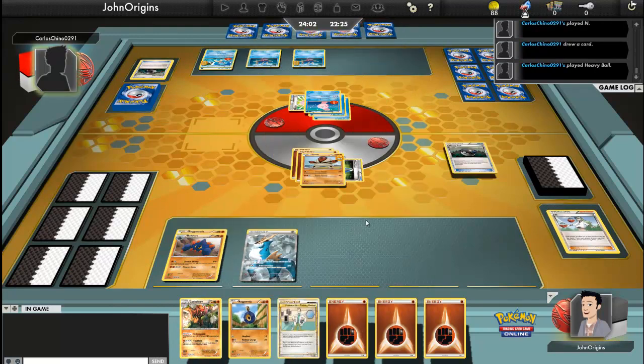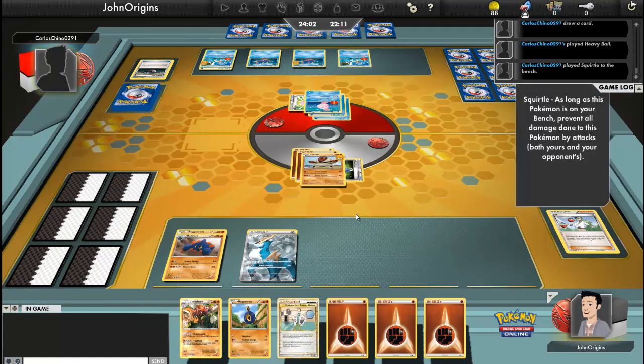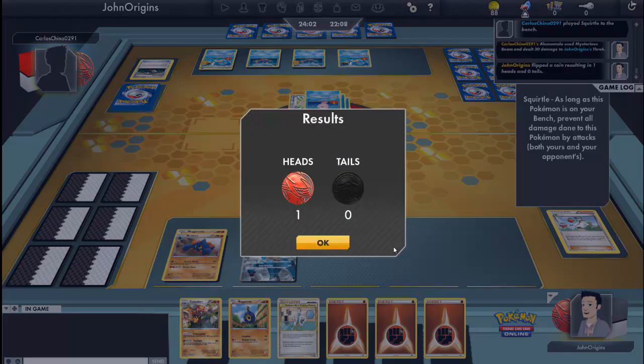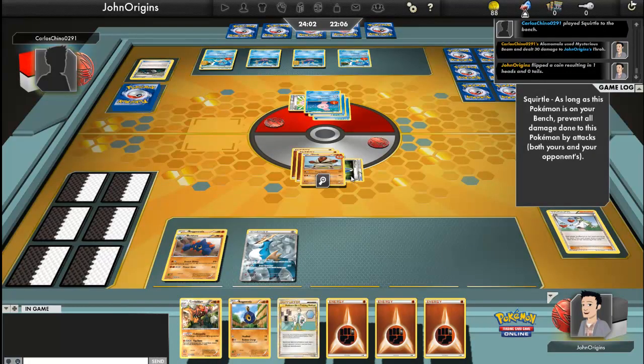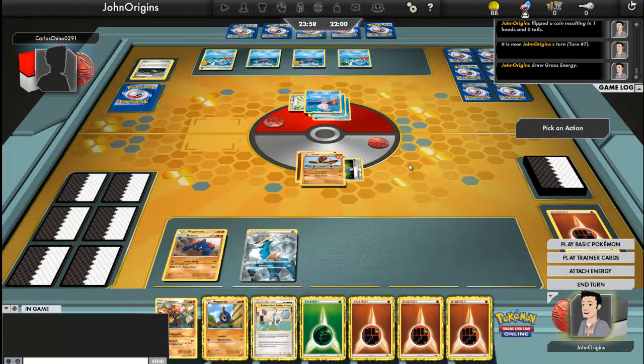That's unlucky. But I do have some other energy, so I can still go for Energy Press, which isn't that bad of a move. Team Plasma's Beartic — pretty sweet. When I play in Novice, you still get people that should be in Expert playing Novice because they want easy wins. But you don't get as many rewards. He's got a Blastoise now. As long as your Pokémon is Benched, prevent all damage done to this Pokémon by attacks.